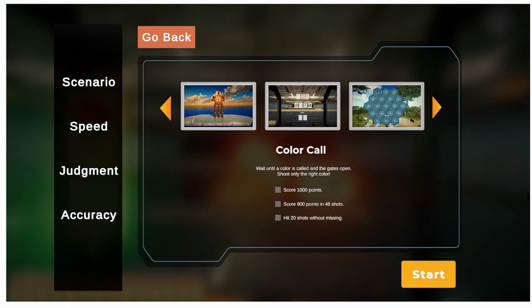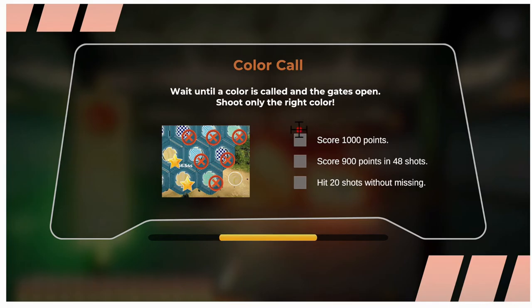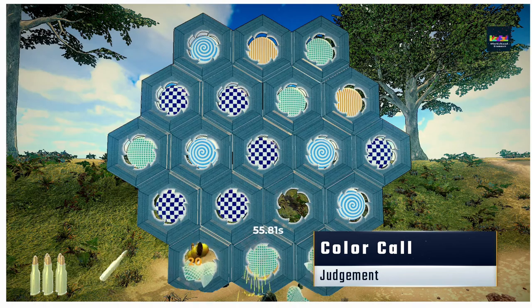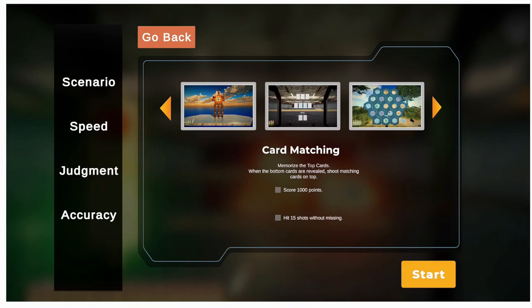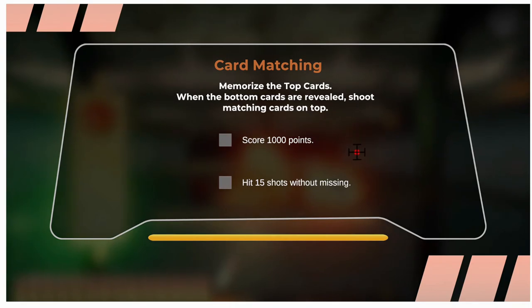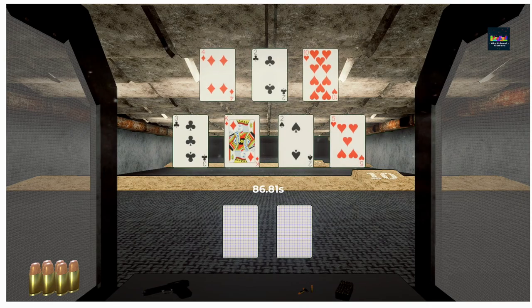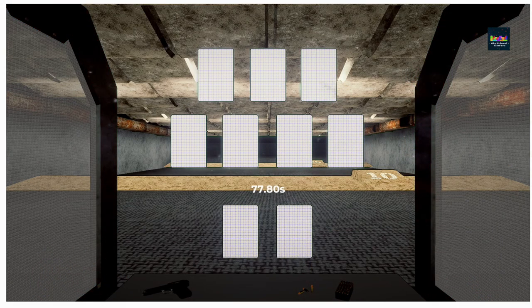Color Call is a great change-up — it adds an audio call that you must hear and then identify and shoot the color you hear. The patterns are mixed and varied so judgment, speed, and accuracy are all tested here as well. Very fun. Next up is Card Matching. To be honest I didn't like card matching because my brain couldn't remember any of the cards — but it has nothing to do with the game. Either way, this one is a brain teaser for sure and will give loads of fun for anyone up to the mental challenge.